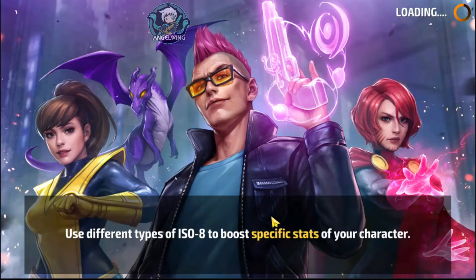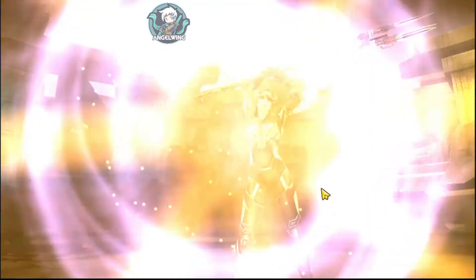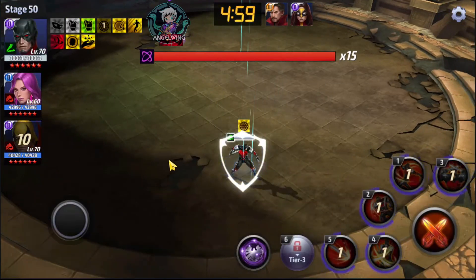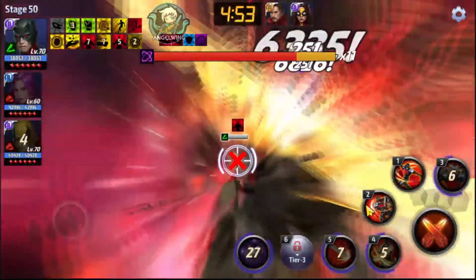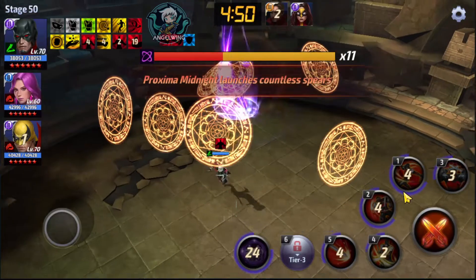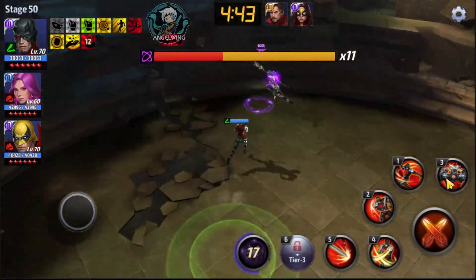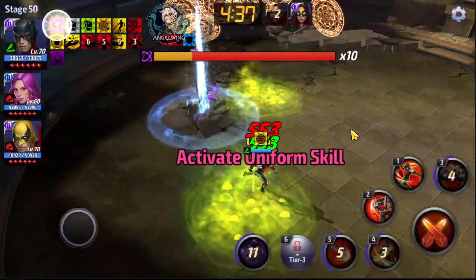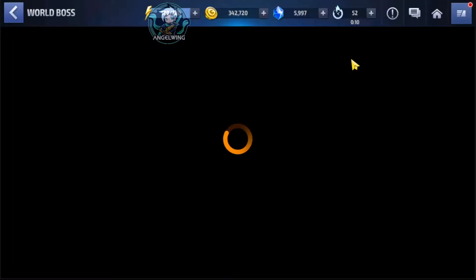So the best team for Daredevil is this team over here, and I will show you the best he can do as he is right now. All you have to do is use the rotation 3, 5, and 4, and hope that the proc damage from the Obelisk triggers. With this setup, the damage was basically the same as when he was at level 60 — it didn't change anything. I did manage it once with 8 bars left.